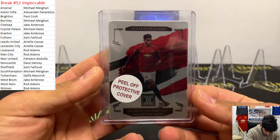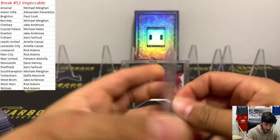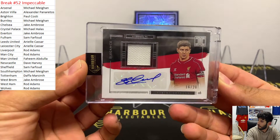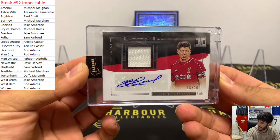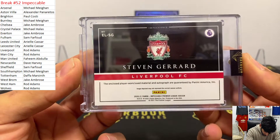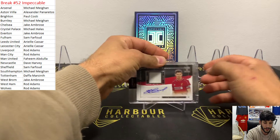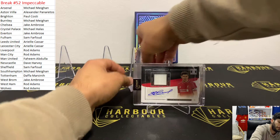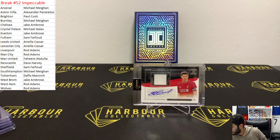And for Fahim, who took United - got Stainless Stars of Marcus Rashford, numbered 34 of 57. And the last one, the case hit - we did it! Stevie G, 15 of 20, patch auto, going to Rod Adams, player worn and used material. And that is the break - Impeccable Break 52! How good, what a box! That is break 52.